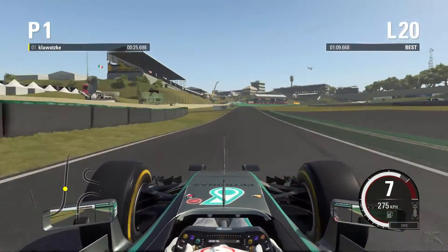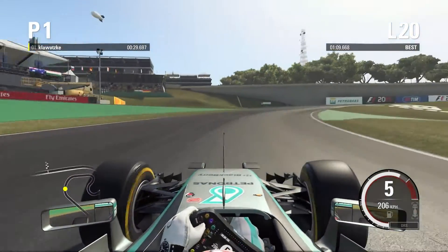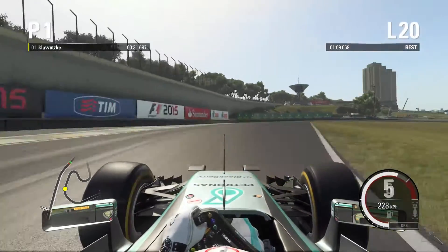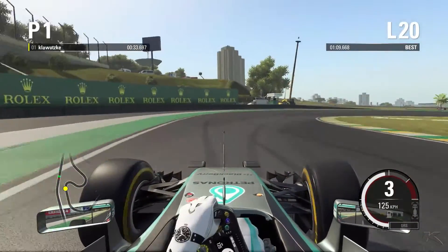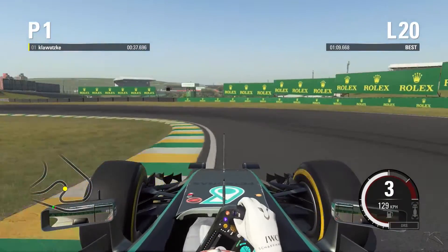Now up to Ferradura — this quick double right-hander, taking it in 5th gear. Take the 2nd apex and brake just after you get your wheel straight. That's the braking point.